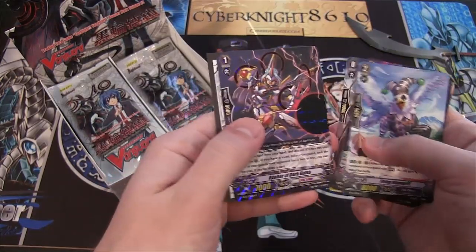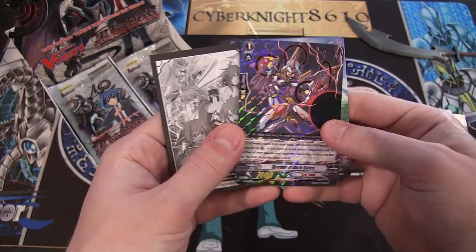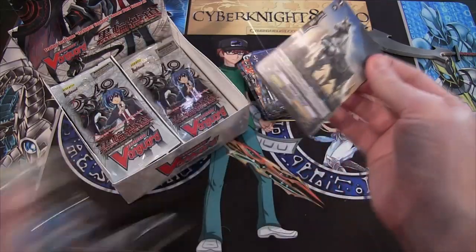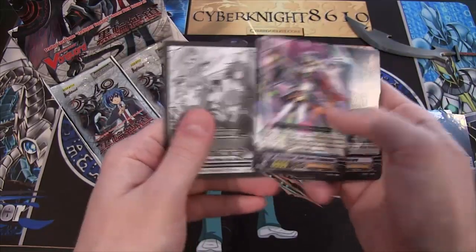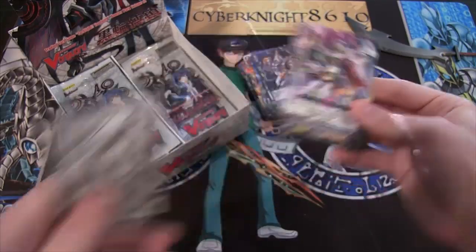We have another Link Joker — Opener of the Dark Gates. Looks really cool, Regular Rare. So far we're getting Shadow Paladins, so I definitely feel like I'm getting my money's worth since that's what I'm wanting to build. And then we have another Shadow Paladin: Revenger Dark Bond Trumpeter, Regular Rare.